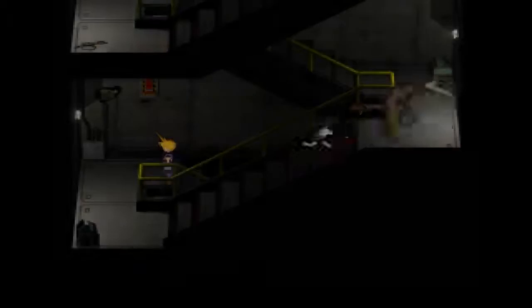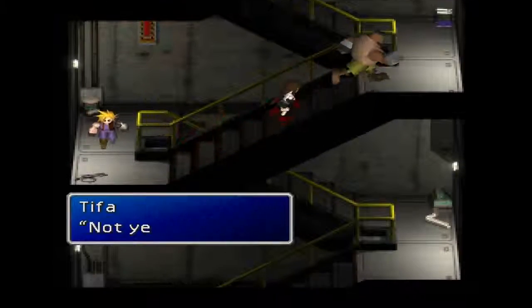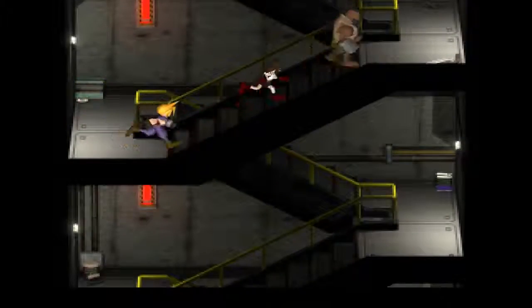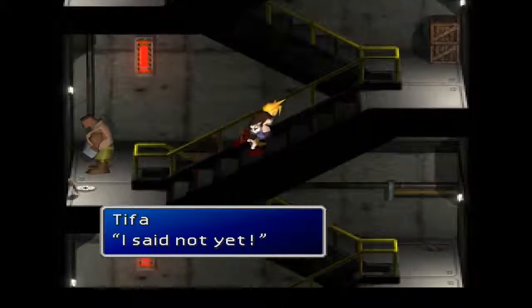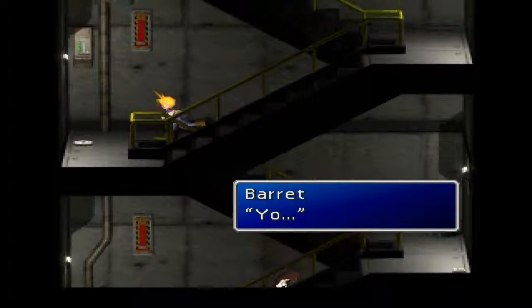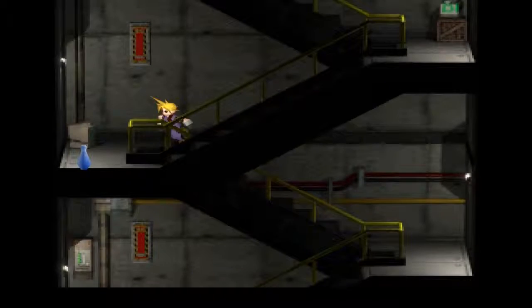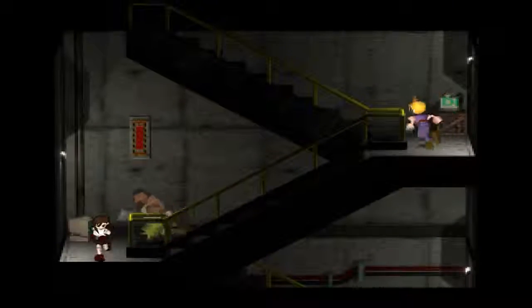So it's funny how far Tifa and Barret are behind Cloud, and then we decide to stop and let them catch up. Barret's going to regress to being a little kid — 'Are we there yet?' No. Take another break. Tifa's losing her patience with Barret this entire time. And there is the Elixir — it's an Elixir, I'm sorry. This is the fourth set of stairs, and on to the fifth.